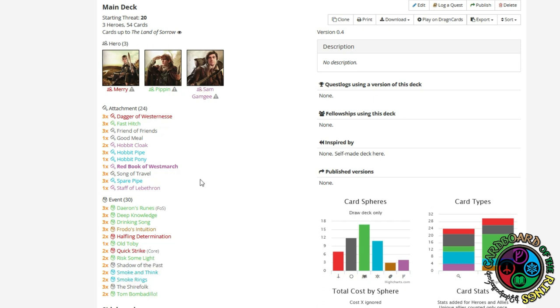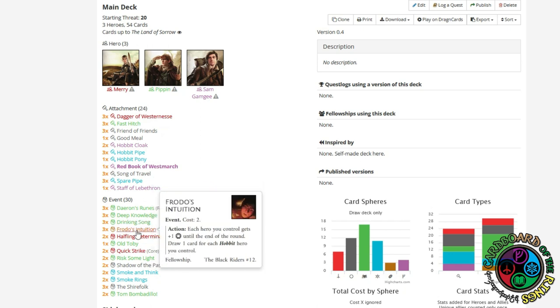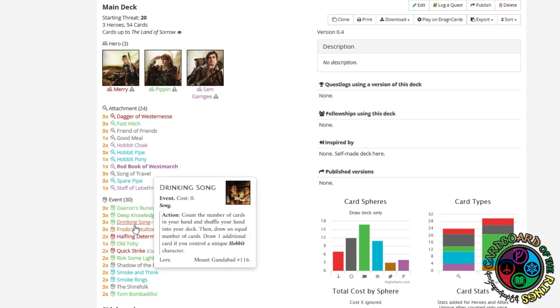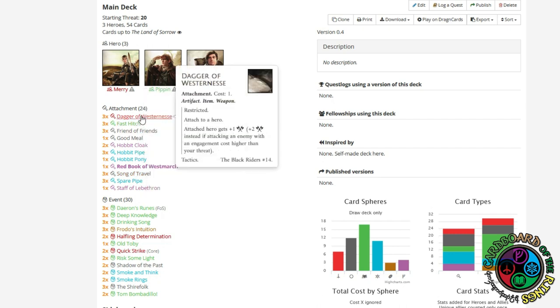These are all spirit cards and I have no spirit hero, so I have three copies of Song of Travel and a ton of card draw. I should have no problem finding Song of Travel. The deck takes a few rounds to set up and then can cruise through the quest. Hobbit Cloak on Sam is pretty important because one enemy attacks for five and another for four, so it's really nice to get him defending for four, hopefully five if I can get Friend of Friends on him.